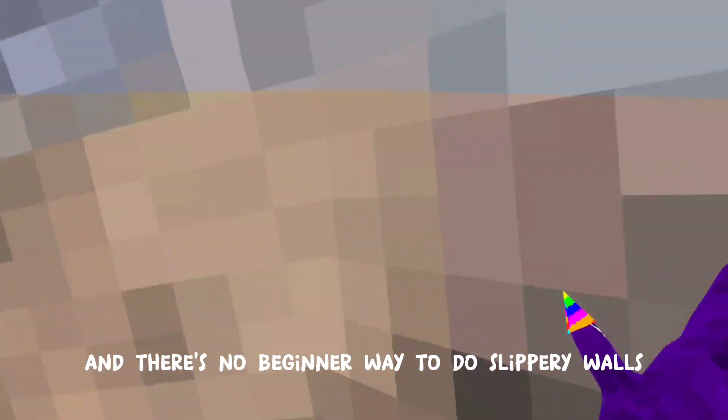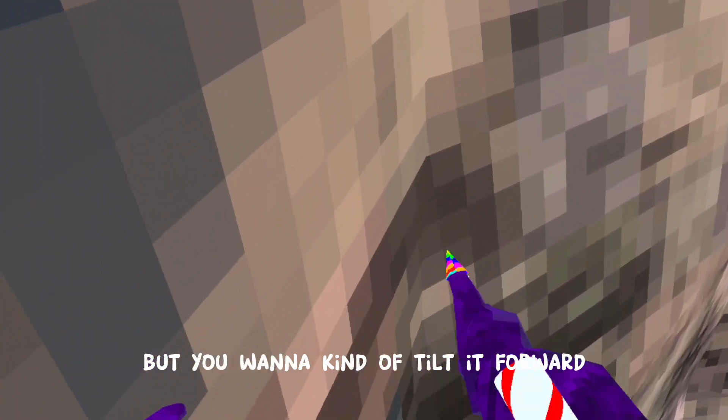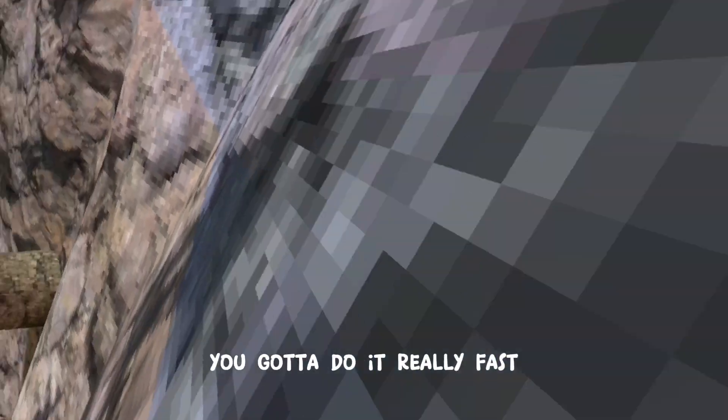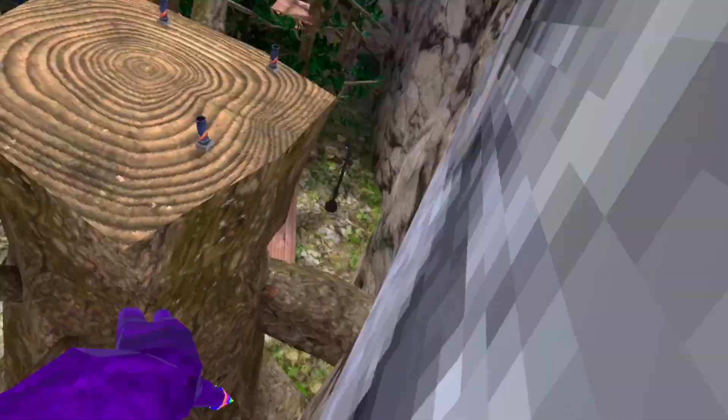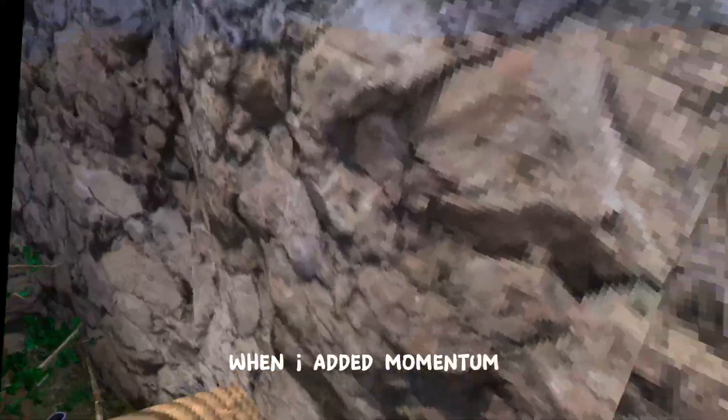You want to get right here. There's no beginner way to do slippery walls — it's a competitive thing. You want to start doing a really fast verting-like motion, but tilt it forward so you're going forward, unless you want to go straight up the wall. You gotta do it really fast. That wasn't good. You also want to go into it with some momentum — like start here. See how much of a difference that made when I added momentum.